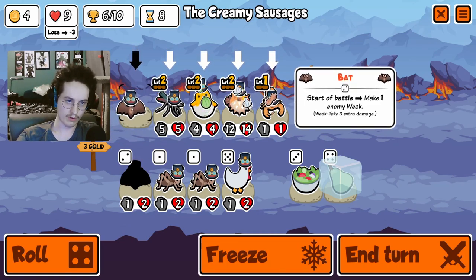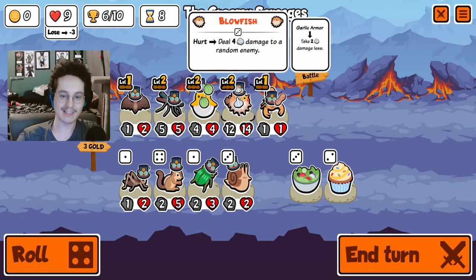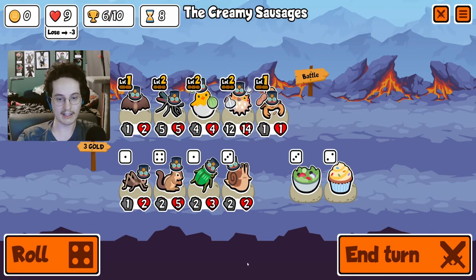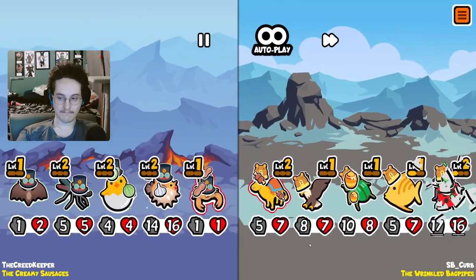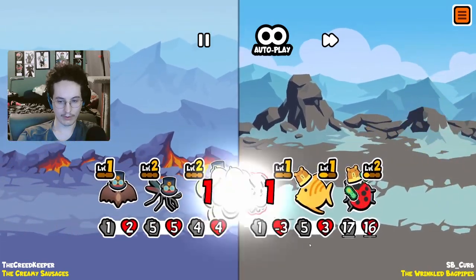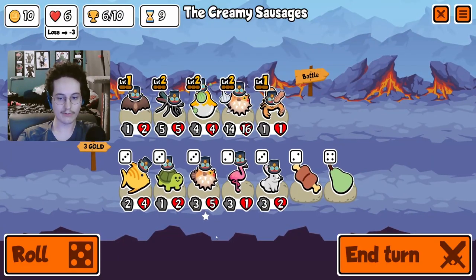I think we just go for a bat here. Roll it — we're not gonna have the big stats but we are going to have permanent scaling now from a level 3 unit. This is a perfect dog build — I will definitely sell a scorpion for a poodle if we can get one; that would be pretty incredible. Okay, we're going through a decent number of their units. Not enough — that's the risk of running a bat.